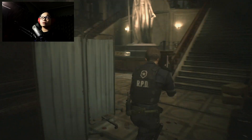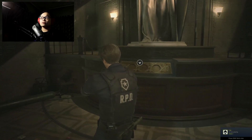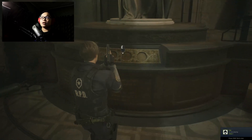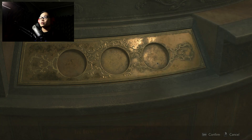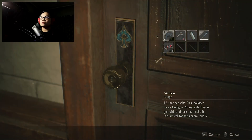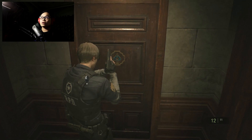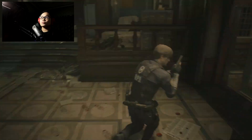I saved here. Marvin's still here — that's nice. So we have to open this. This is what I was saying earlier. We have to have three... badges? I don't know. We need a key. We need a spade key — a green spade key.